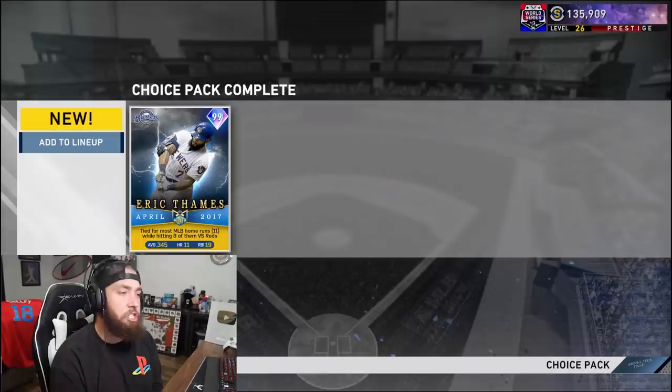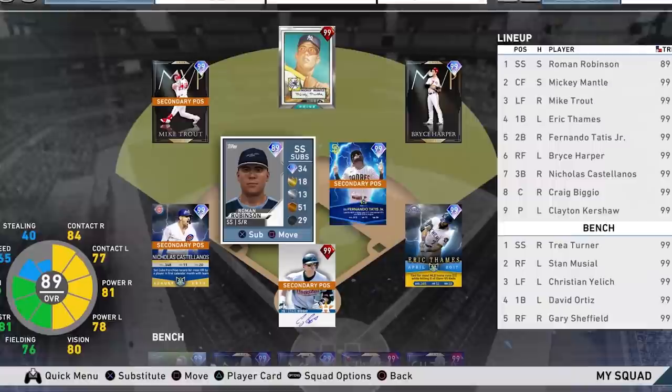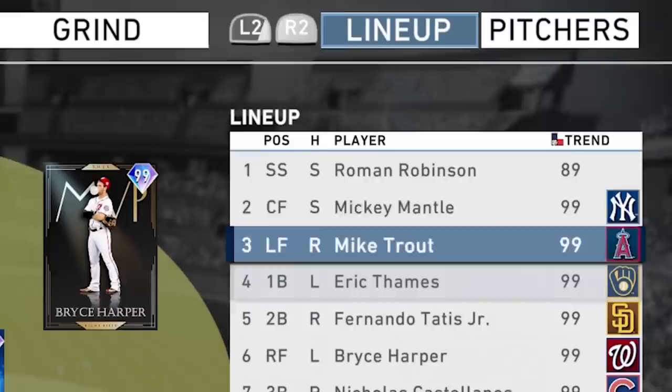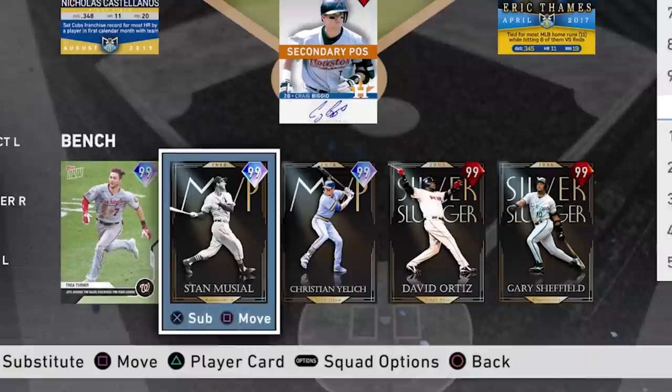David Ortiz is gonna be on the bench as a primary pinch hitter. Positionally we'll have Bryce Harper, Mike Trout, and Mickey Mantle prestige in the outfield. I really need to get to work on the Bryce Harper and Mike Trout prestige programs — I'm not even close. Nick Cassiano stays on third, create-a-player back at shortstop, Fernando Tatis Jr. at second base with the new player of the month 99. Prestige XP Eric Thames and prestige Craig Biggio behind the plate.